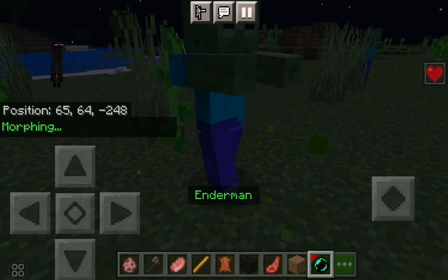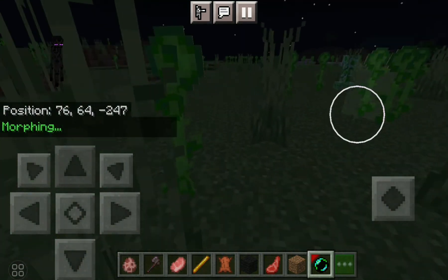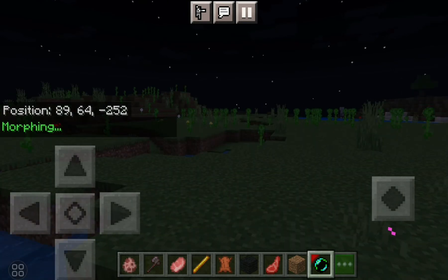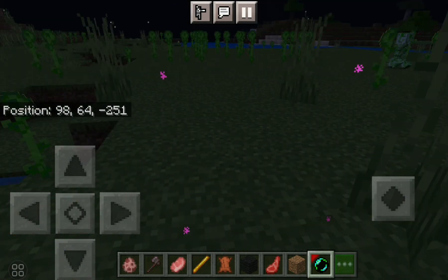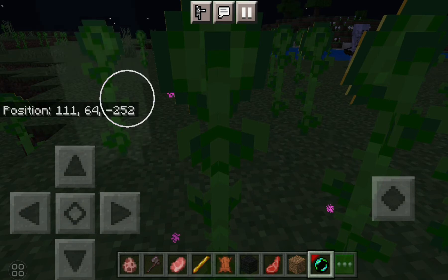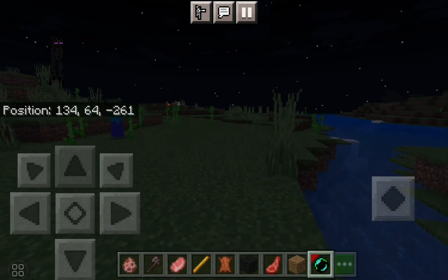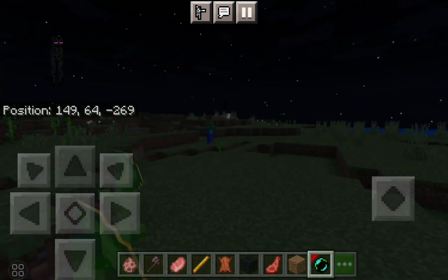Mobs have different abilities, which is fun. In your inventory, you have to tap the ground and then you teleport. Check the link to the other video in the description. This video is about one minute long.